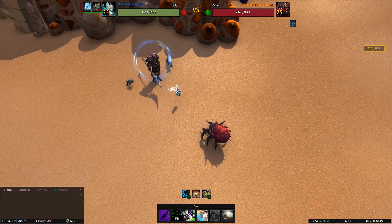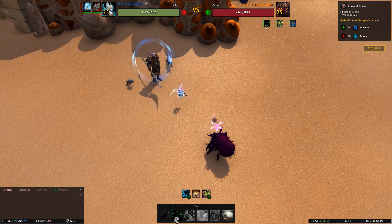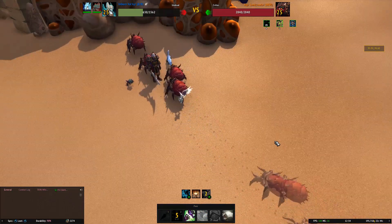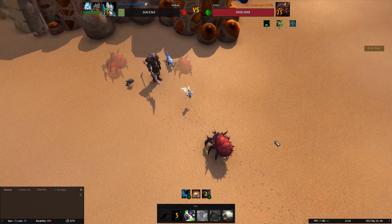So hopefully we can live through that and kill him off as quickly as possible. Without further ado, let's jump into it. We're going to use Curse of Doom first, and then we are going to use Haunt. As you can see, it's strong.